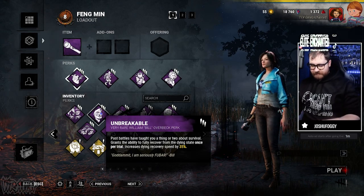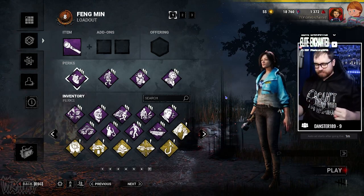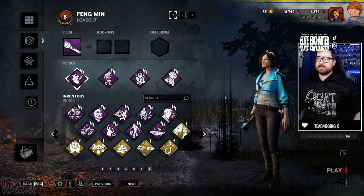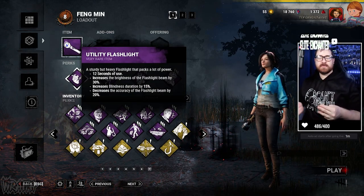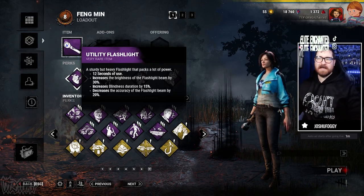Those are some of the perks I've chosen. There are other ways to survive too, like using your environment — vaulting things, using pallets to stun the killer, and if they decide to break a pallet instantly, you could flashlight blind them and get out of their way quickly.